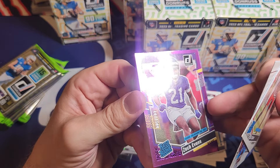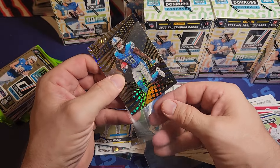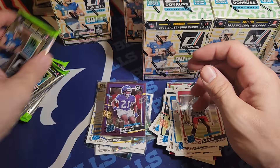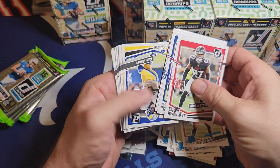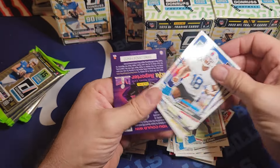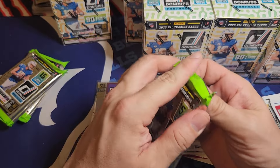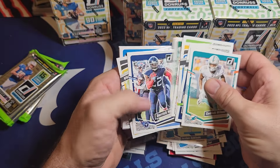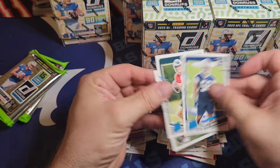Is that numbered? Yeah it is - a numbered Zach Evans out of 500, and then a Gibbs rookie revolution. Pretty good pack. I actually like the regular boxes better than the holiday boxes and they're cheaper. I've opened more holiday boxes so maybe that's why I'm not sure. Just Justin Addison. Alright, third blaster - I had a numbered card, not an easy thing to do, though it was a bad numbered card. I'll just donate those.